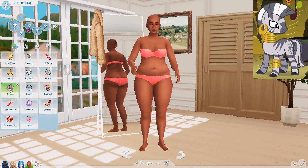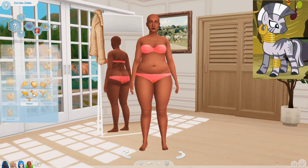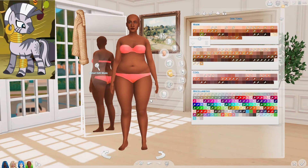For her traits, I'll be giving her genius, self-assured, and green fiend, and I'll give her a nature aspiration — let's just do the freelance botanist one. I'm going to give Zecora this skin tone right here, and Zecora has blue eyes. They really love giving their characters blue eyes.